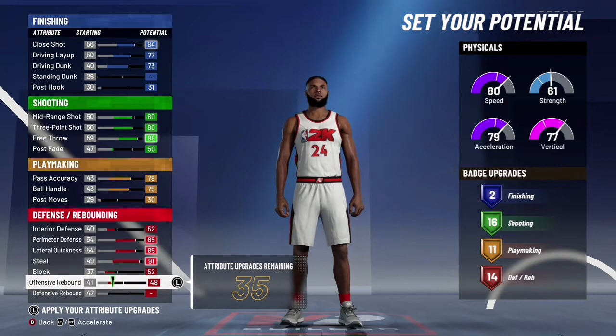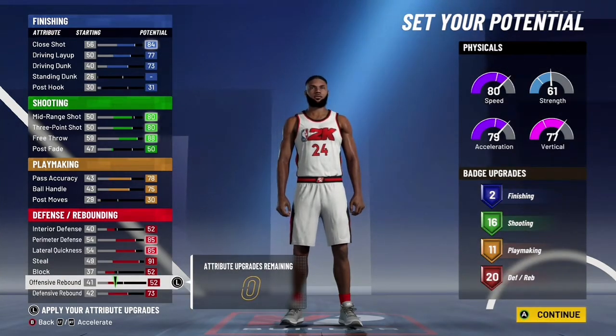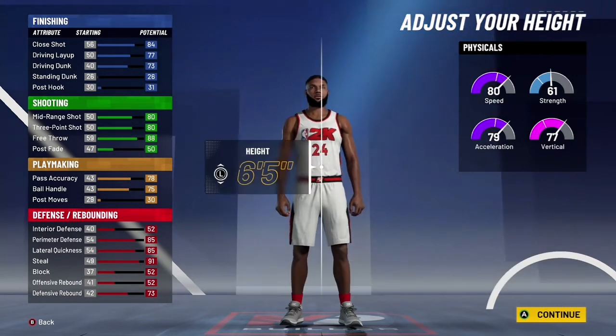Put this to 52 and put this to 52, then you want to max out the rebounding and then go to physicals.